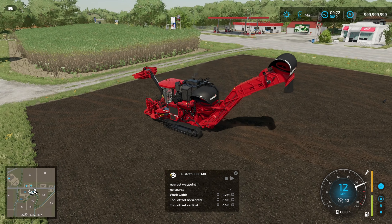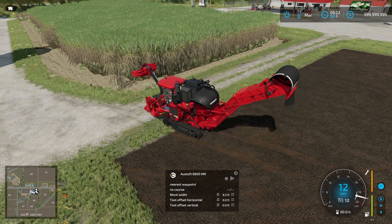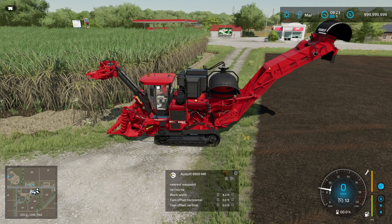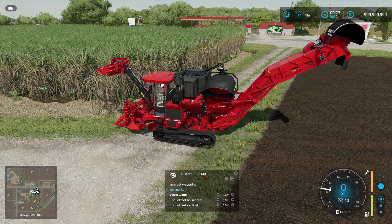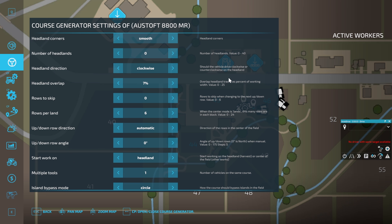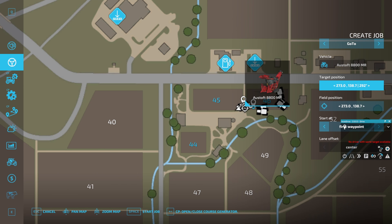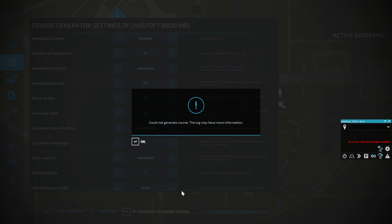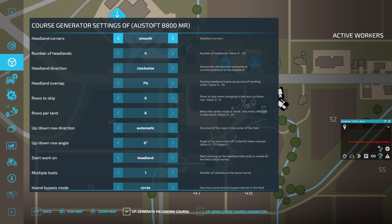We are now into massive overkill financially at least. This big Case self-propelled harvester — it's got a working width of two meters. Let's get ourselves a fresh course set up, going for something similar: a racetrack course with smooth corners on the headlands. We're going to do a lot of headlands. I forgot to set up my points, so target position, field position — open the course generator. Probably too many headlands — there we go.